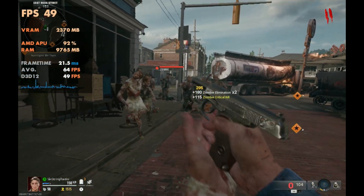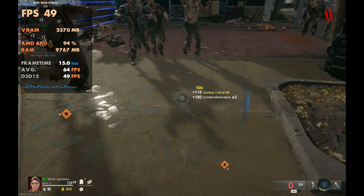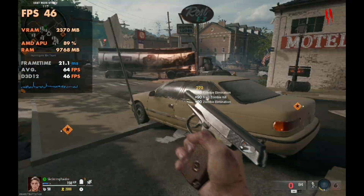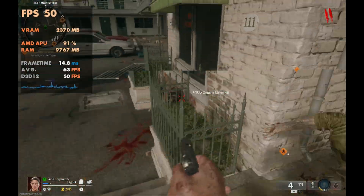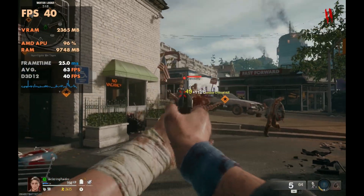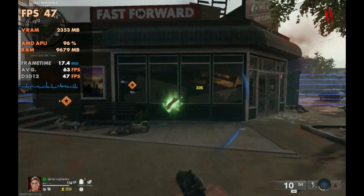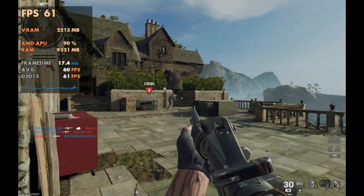Getting into zombies, I only jumped in to see what performance would look like for the first couple of waves and it was similar to campaign performance. I did notice it's going to get a little more rough - when you're playing in groups with more people firing weapons plus more zombies and NPCs, you're hitting the resources pretty hard. I would say you'll be hitting that 30fps mark pretty easily as you get farther into zombies, so keep that in mind.